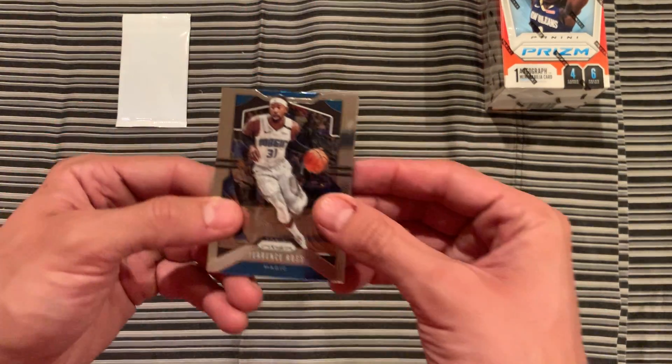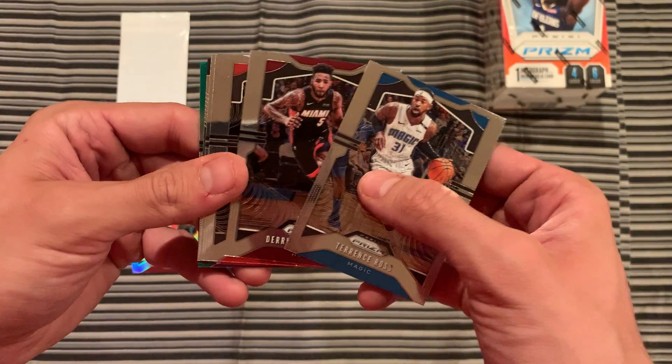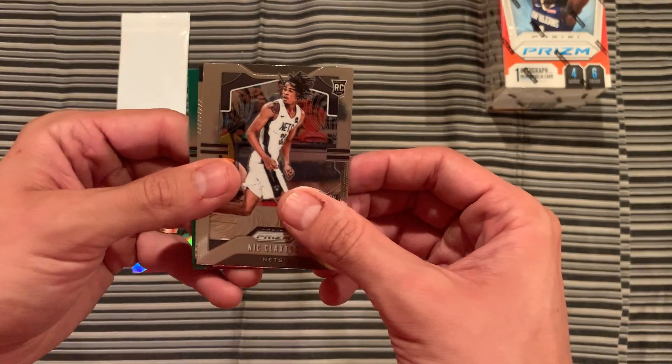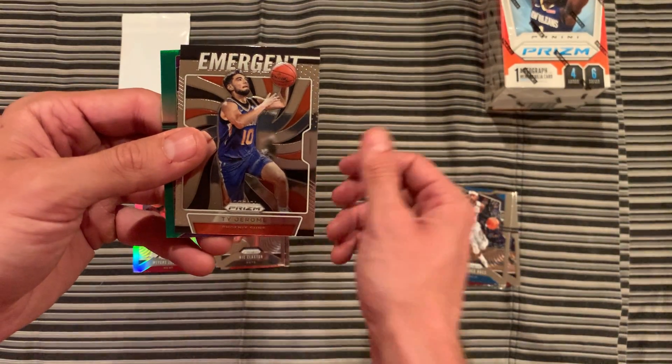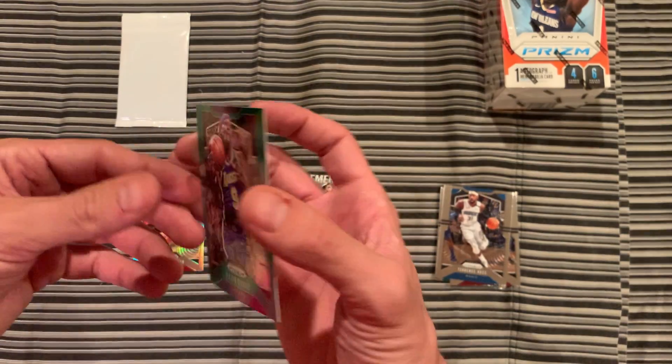Terrence Ross. Derrick Jones Jr. Nassir Little, rookie. Nick Claxton, rookie. Ty Jerome, Emergent rookie insert. And a green Rajon Rondo.